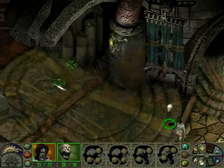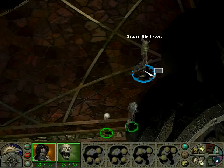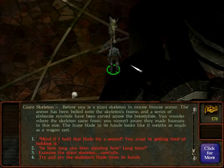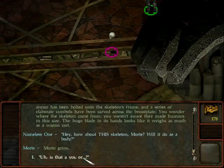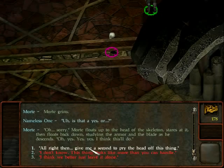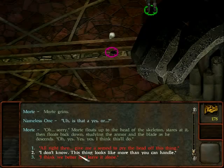There's a space in the middle we haven't explored yet. It's a giant skeleton. Before you is a giant skeleton in ornate bronze armor. The armor has been bolted onto the skeleton's frame and a series of elaborate symbols have been carved across the breastplate. You wonder where the skeleton came from — you weren't aware they made humans this size. A huge blade in its hands looks like it weighs as much as a wagon cart. I ask Morte how about this skeleton — will it do as a buddy? Morte grins and bobs excitedly, saying yes, yes, yes, this will do.